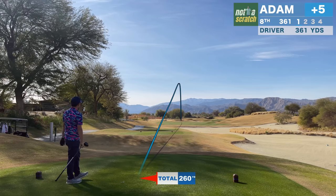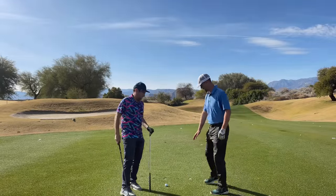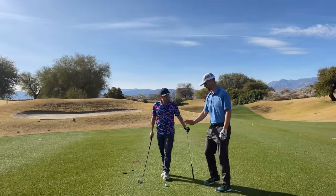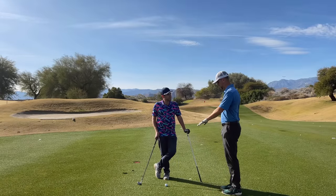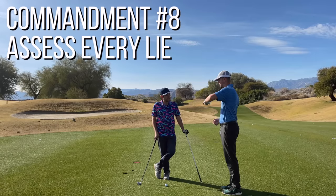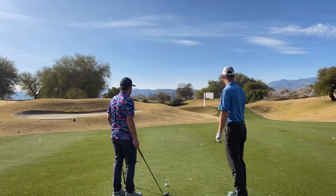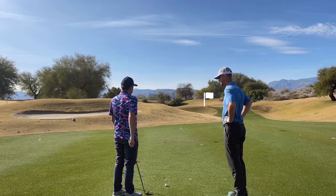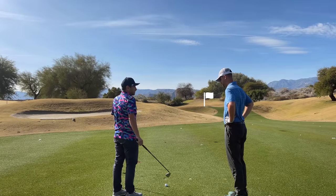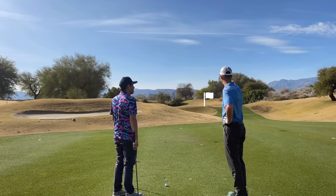The analysis over the next shot leads to the next commandment. We've got a little downhill left-to-right lie — it's slightly downhill, so you're effectively strengthening the club a little bit, and you've got to take that into account. It's not just where the green is relative to this — it's what lie you're on. The commandment is to assess each and every lie. Front pin that's uphill — 101 yards — and obviously we don't want to miss short. My gap wedge only carries 100 with a full swing, and my pitching wedge carries 110 to 115. This is tricky.